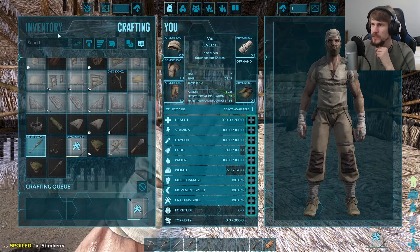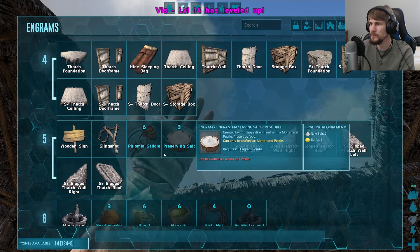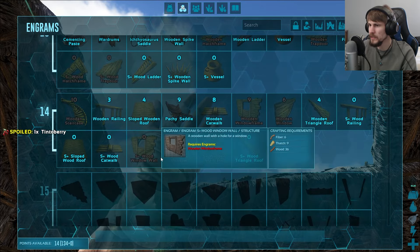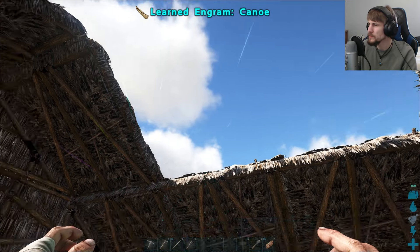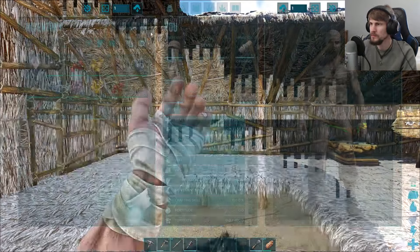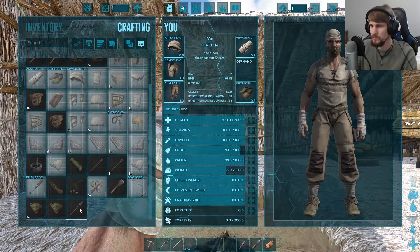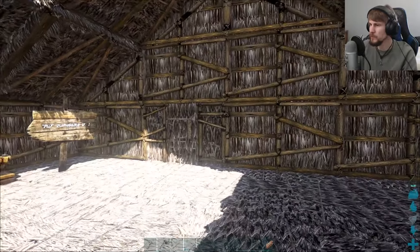Let me make the bow. Bolas — I'm going to need hide and stone. I don't know why the menu is flickering as much as that. Maybe you guys can help me in the comments after these first episodes go up and get that solved so we're not causing anybody eye strain. I think I just want to have a bit of dumb fun, so I'm going to make the canoe next. I've got some hide; fiber I'll have to go grab. I've got the bow now. I just need a lot of flint and stone, so I've got to do a bit of mining.